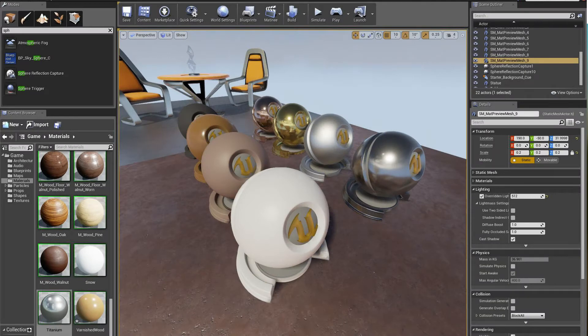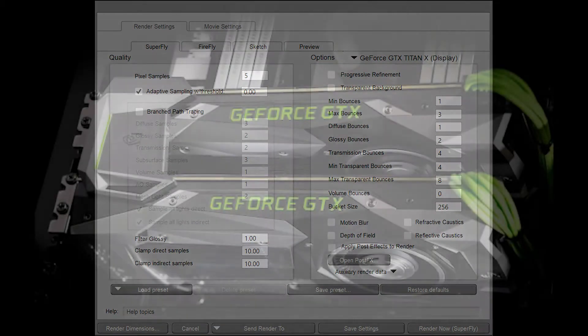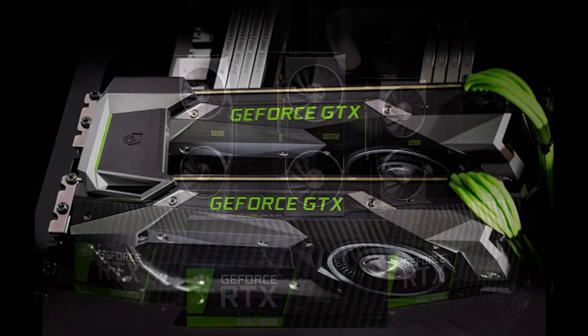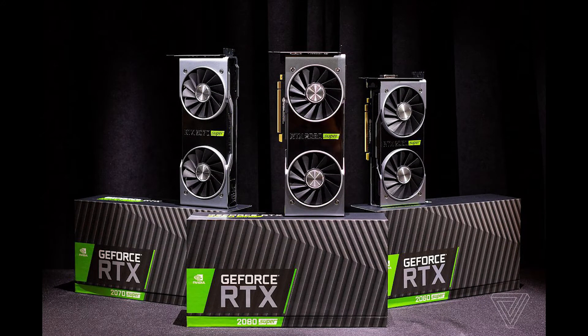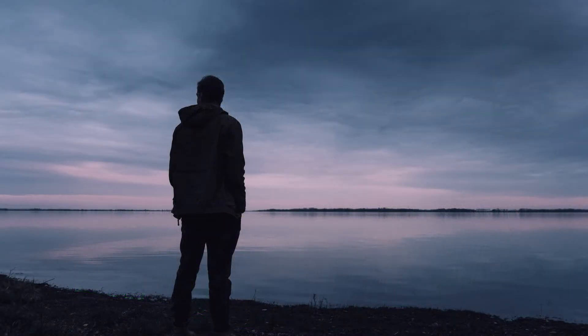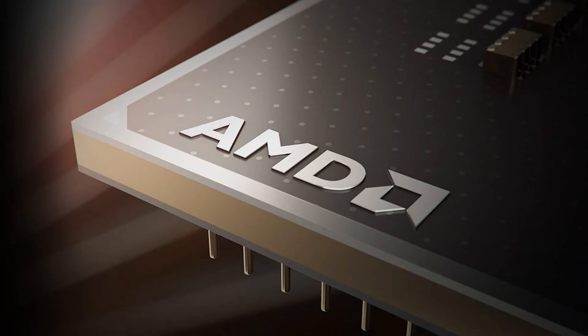Poser 11 introduced a custom implementation of Blender's Cycles engine, which it calls Superfly. This engine supports Nvidia GeForce GTX cards via their proprietary CUDA core architecture. There was a while when newer cards were not fully supported, but this has now been addressed and all modern RTX cards work to provide exceptional acceleration in Poser 12. As you can see, AMD GPUs were left out in the cold, contributing literally nothing to render performance, dumping the burden onto the CPU instead.